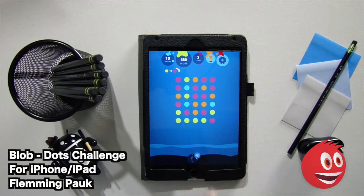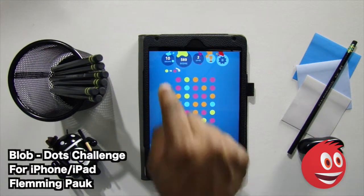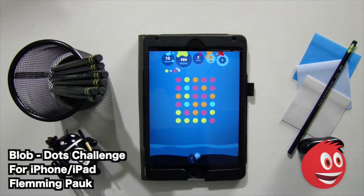Here we are on level two. The score right now is 589. We now need to get ten green-yellow dots and ten purple dots.